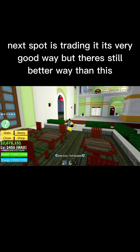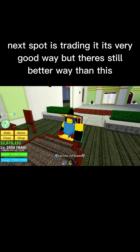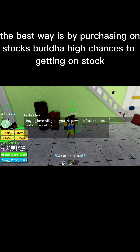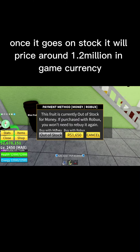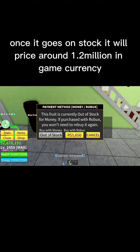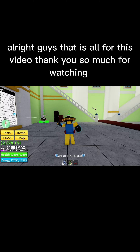Next up is trading — it's a very good way, but there's still a better way than this. The best way is by purchasing on stock. Buddha has high chances of getting on stock, and once it goes on stock it will be priced around 1.2 million in-game currency.